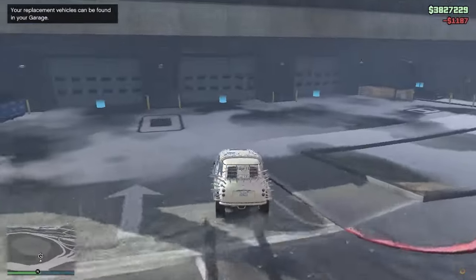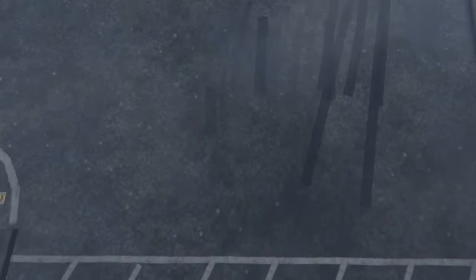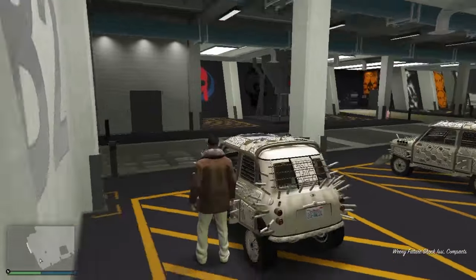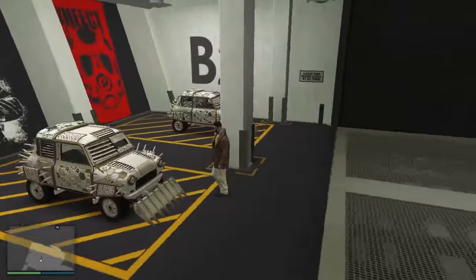After claiming, get back to your garage with the duplicate vehicle. As you can see, the vehicle has been duplicated — that's our duplicate vehicle. The glitch is done. Thanks for watching!